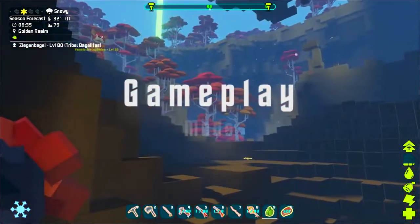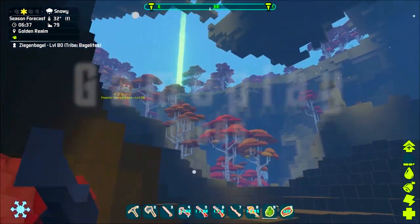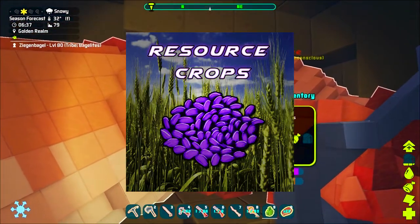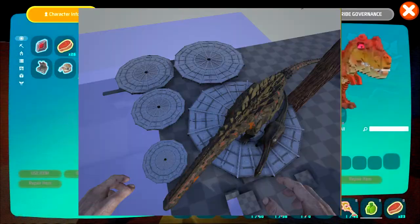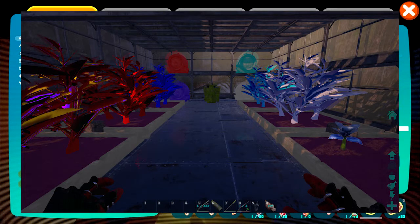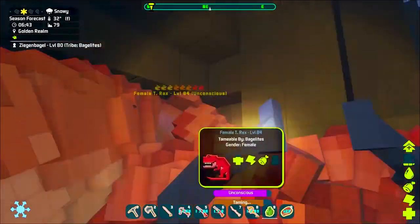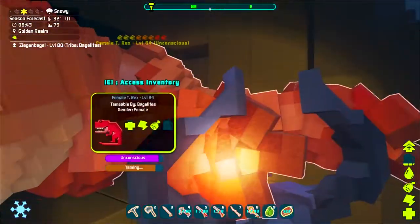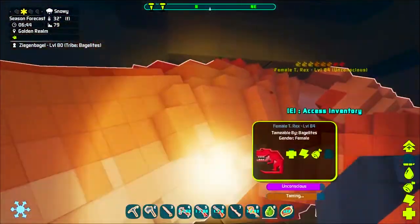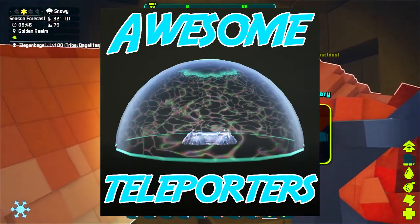Starting off the gameplay mods category, we have the Resource Crops mod. It's a really fun mod that adds different types of crop plots allowing you to actually grow and produce resources. I think this is especially cool for modded play when you might have difficulty getting resources on certain maps, and in PixARK where it really depends on what kind of seed you get for the types of resources available.